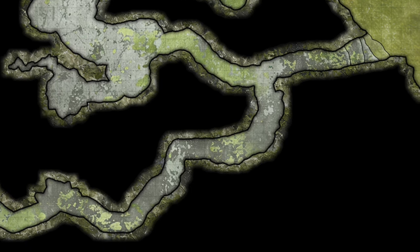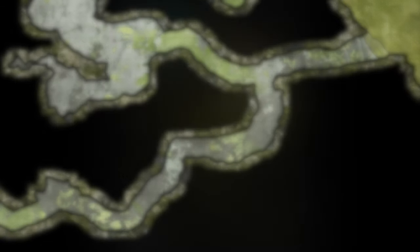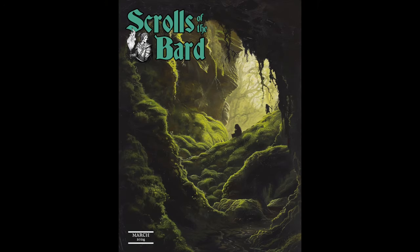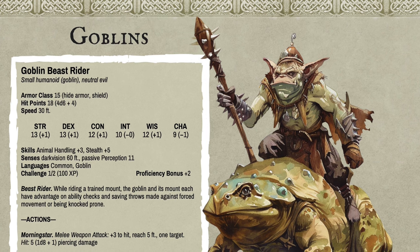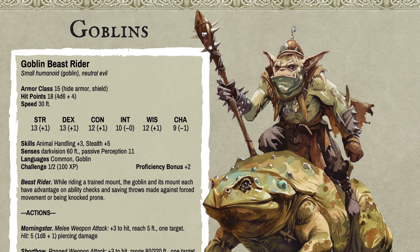In issue number 79 of Scrolls of the Bard from March 2024, there are a few goblins in the free version and a few more in the Patreon version — go check those out, links are down in the video description. In the free version there is the Goblin Beast Rider, representing those that ride on giant turtles, giant frogs, or giant bats.